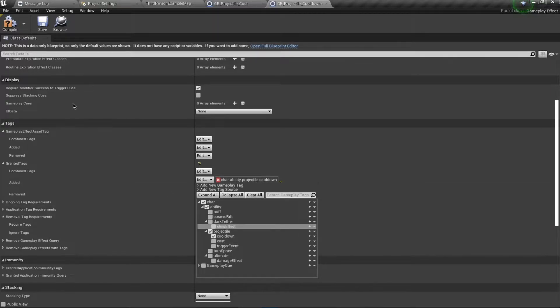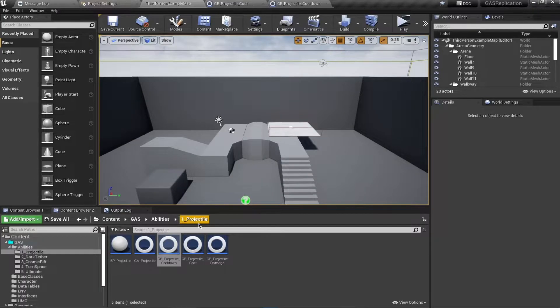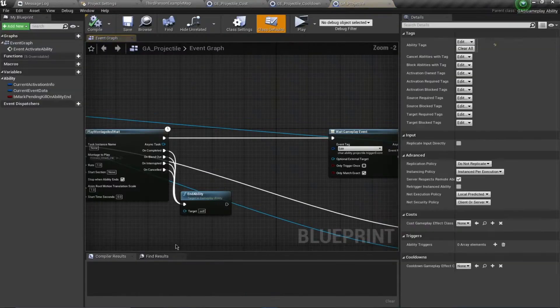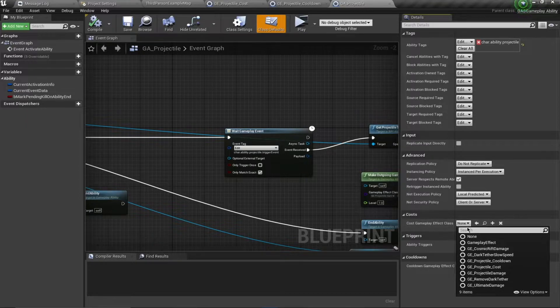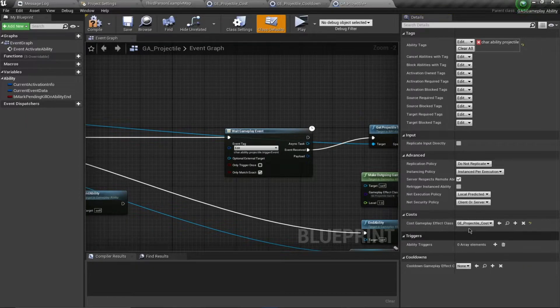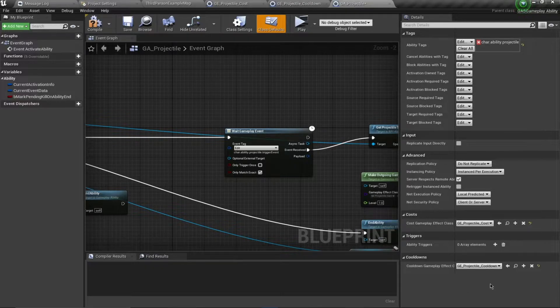Now we want to use these classes inside our gameplay ability. Open GE_Projectile and inside the class defaults you'll find the cost and cooldown sections. Assign the cost gameplay effect to the cost field and the cooldown gameplay effect to the cooldown field.